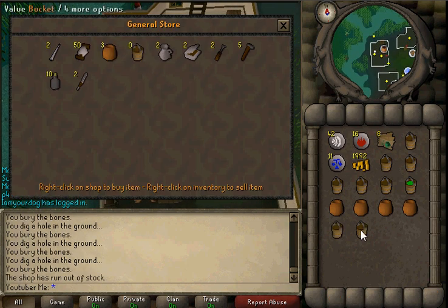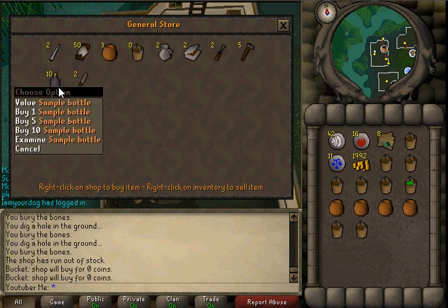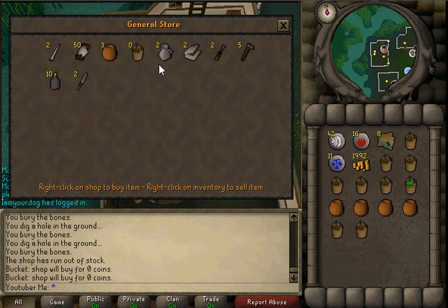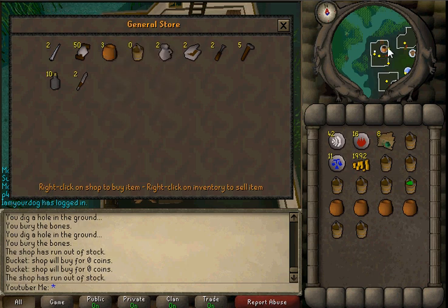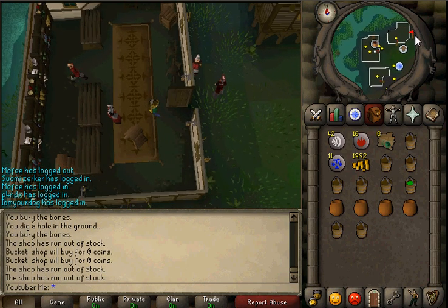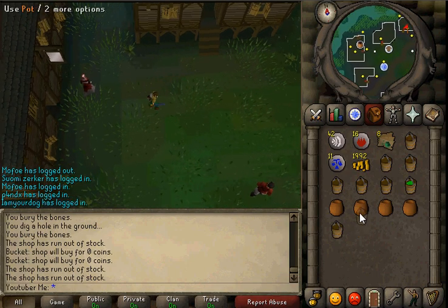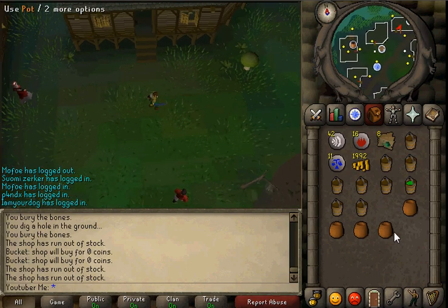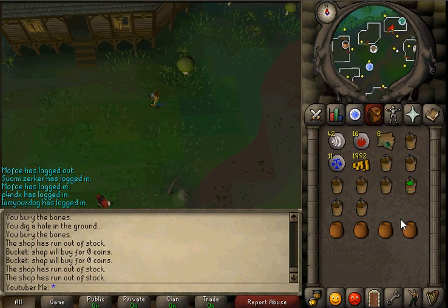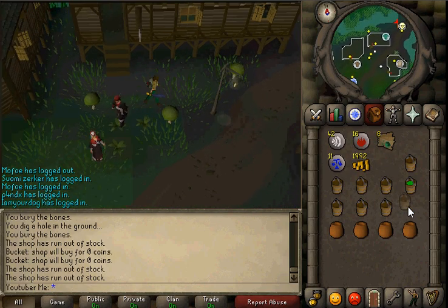What you guys want is some buckets. I think you need more buckets than pots. I think it'd be more useful if you guys had more buckets than pots. Have as many as you want, but I think it's really good if you have more buckets.